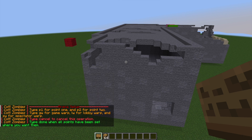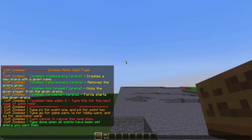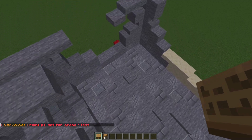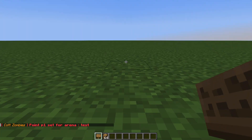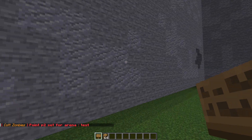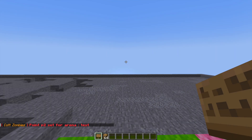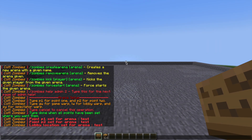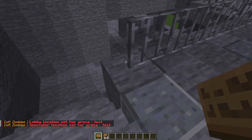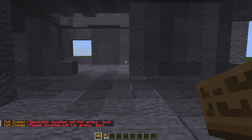We need to select the entire area with two points and then set a few locations. This red block here is going to be point number one — P1 in chat — and then we're going to fly to the opposite corner at the bottom, and this is going to be point two. This encapsulates the entire arena. Then we need to fly to where we want the lobby — LW for lobby warp — then the spectator warp, and finally where you want players to spawn when they start the game, somewhere inside the arena — this is going to be our game warp.